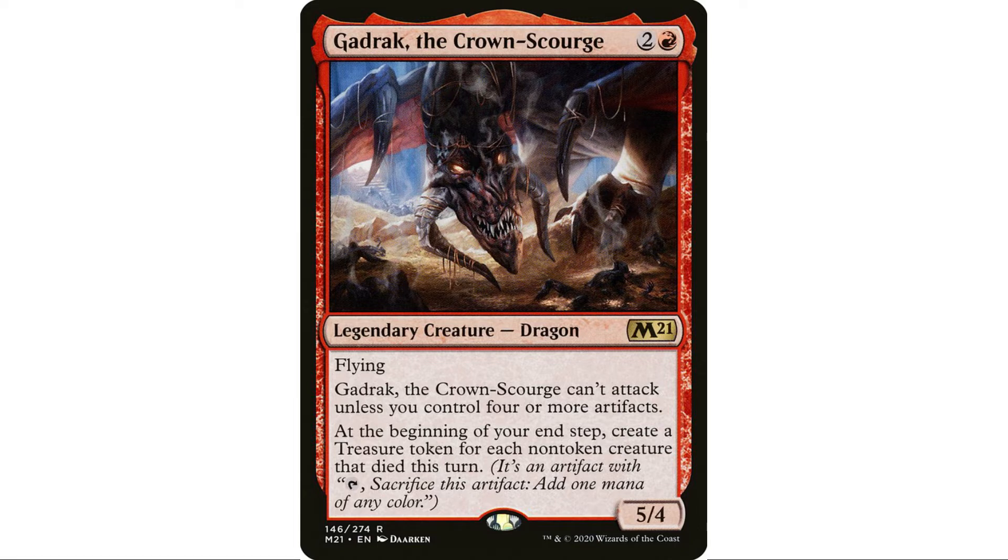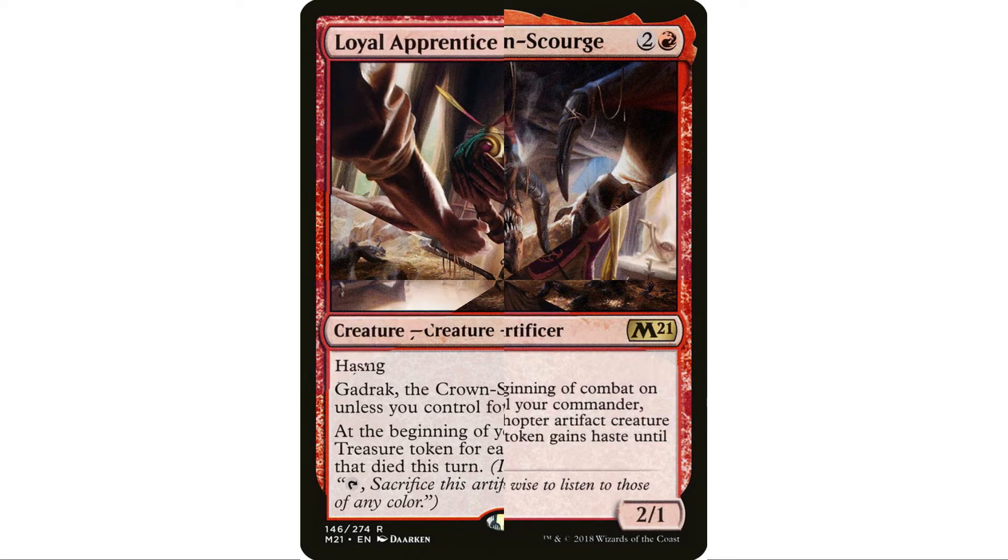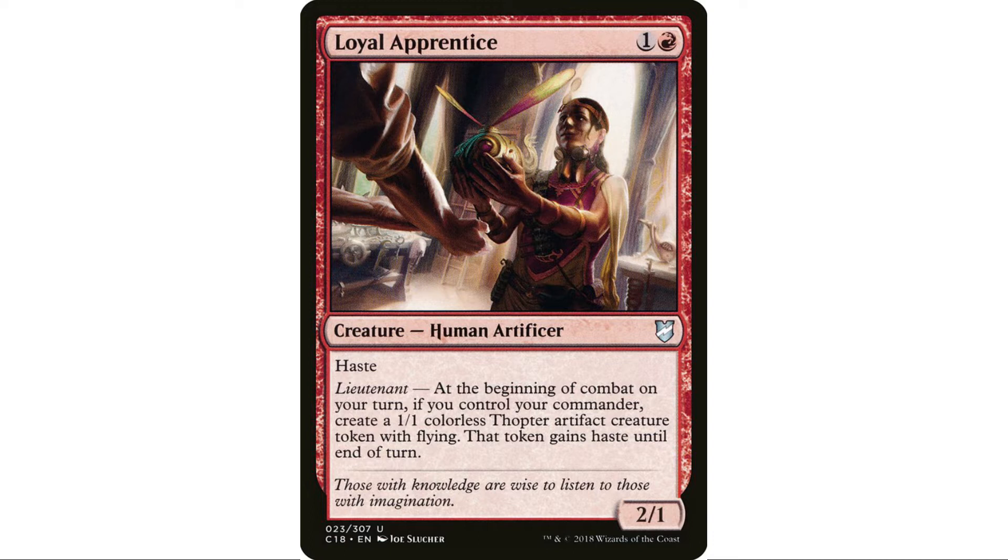Gadrak, the Crown-Scourge — I made a deck with him when he was spoiled. The problem is he creates a treasure token for each non-token creature that died this turn, which makes him underwhelming. But in this deck we'll be killing opponents' creatures a lot so the payoff is worth one slot. Loyal Apprentice I really like — making a token every turn to sacrifice is really good.